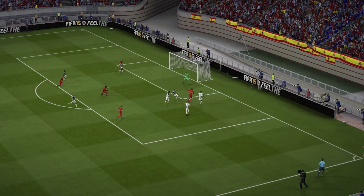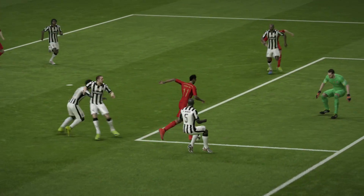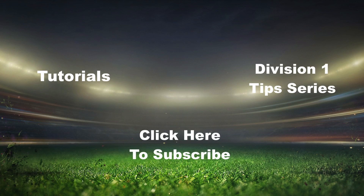Keep in mind that sometimes your own goalie, if you are playing defense, will rush out a little bit on his own. So make sure you understand if he is going to rush out — take the ground shot; if he is not — take a power shot. Thank you guys for watching. Check out my other tutorials — I have a defending tutorial and two dribbling tutorials. On the right you can click to see my Division 1 tip series, and subscribe down below so you don't miss out on any future content.